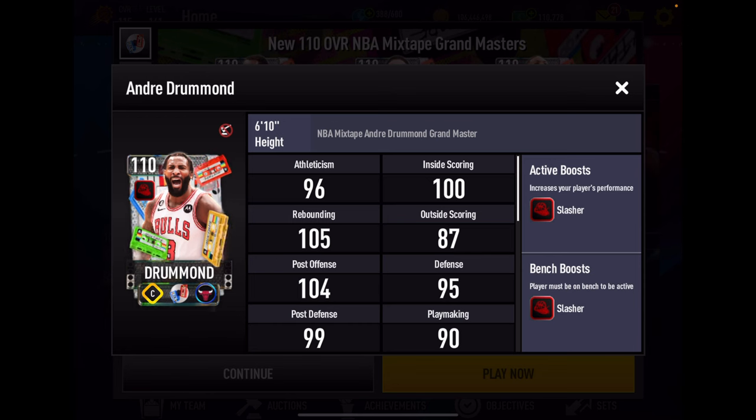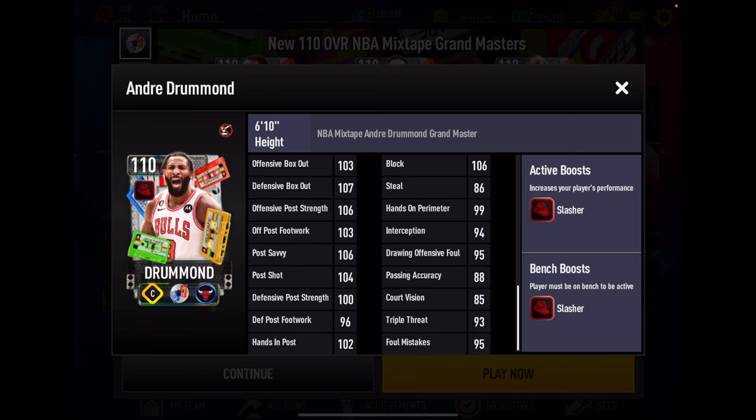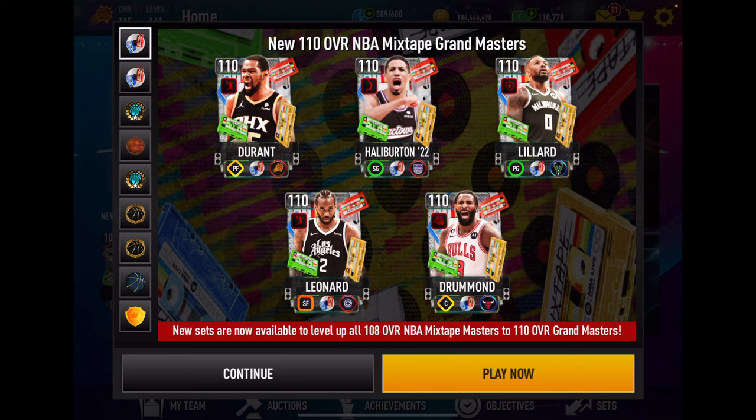Then we go to our center — another very good card — Andre Drummond. He has a plus-four Slasher boosted team. 104 strength, 107 vertical, 106 rebounding, box out goes great with those. This card, even at 6'10", should get a lot of boards for you. Terrific inside scoring game, not much of a perimeter shooting game, on-ball D is bad, block looks great, hands-on perimeter is okay, and he's got a ton of big post stats.